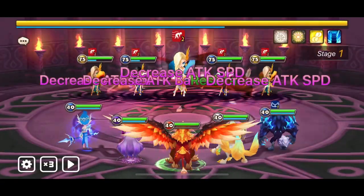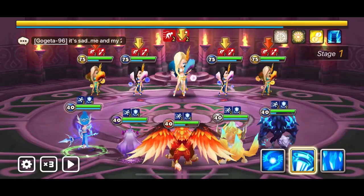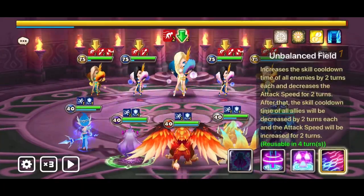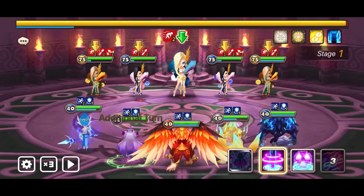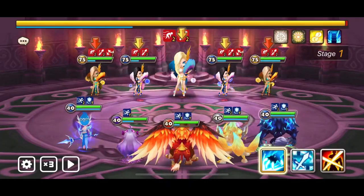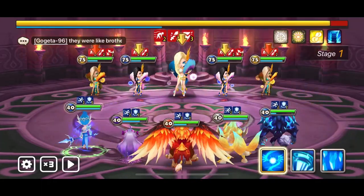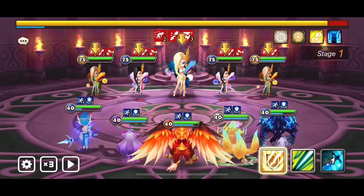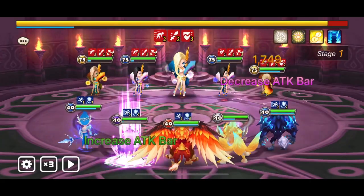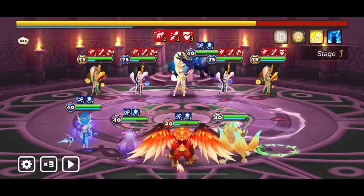Now we are in the final wave, and here we will try to control every unit if possible with Tyrone. If we are lucky enough, we will be able to freeze the entire enemy team. What we want to do is use the first skill of Spectra, then push back with Tyrone first, and then use the first skill of Tyrone as well. You should try to defense rake the Light Oracle here so that you can start working on her, killing her with the second skill of Spectra to deal the most damage in the shortest amount of time.